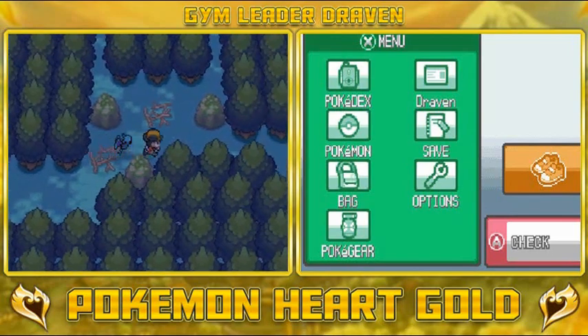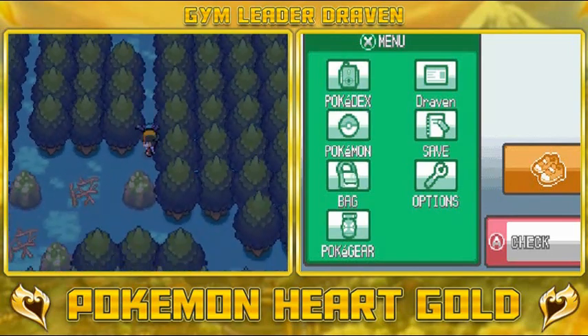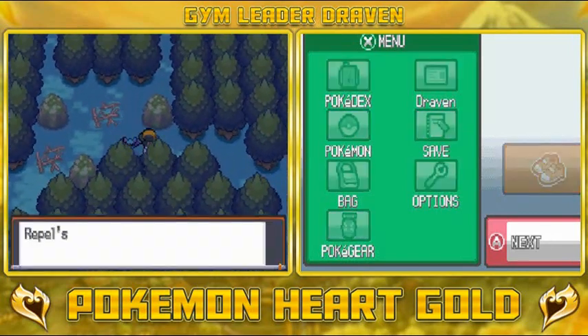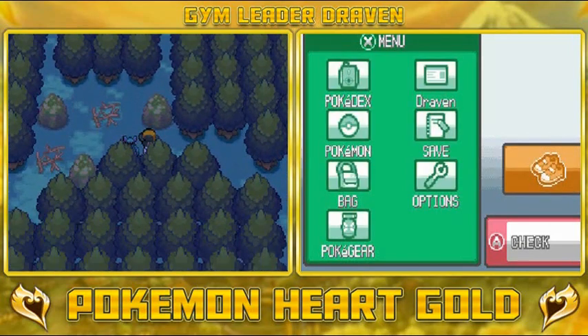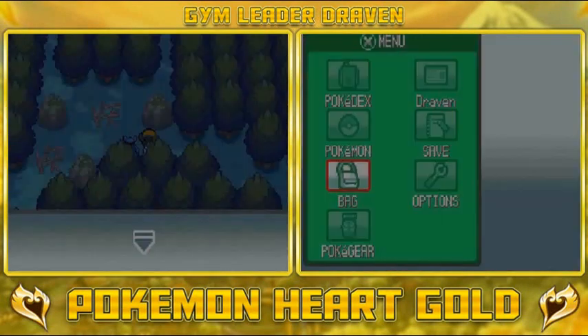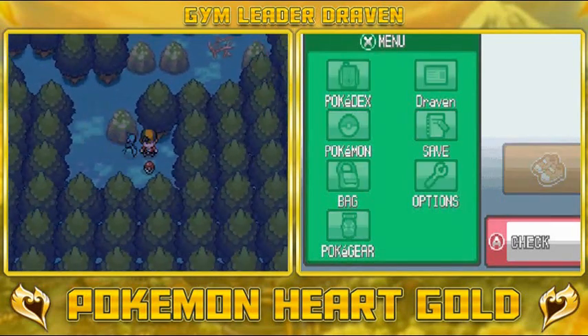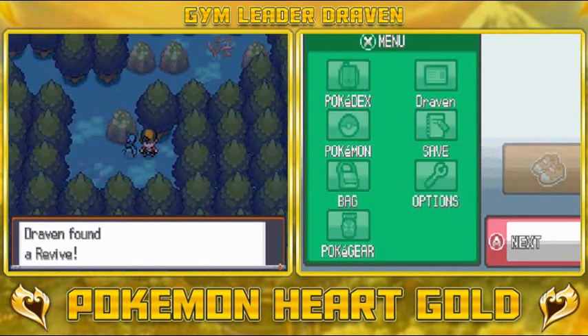So let's go right ahead and try to find this guy right here. The second Farfetch'd is always the toughest one to find. But since we are seasoned trainers, we'll be able to catch him pretty quickly. Let's go ahead and use another Repel and move on right here. We grabbed something off the ground — look at that, we found ourselves a Revive. Nice.